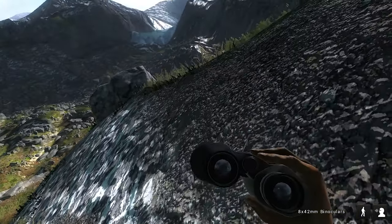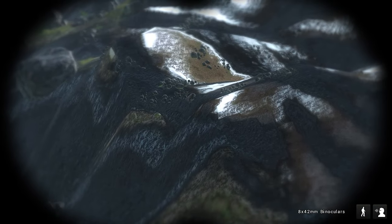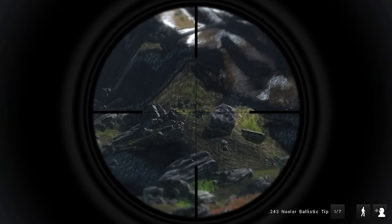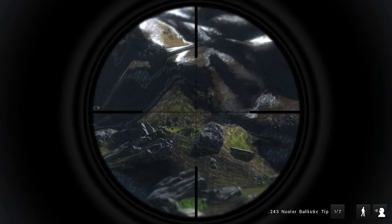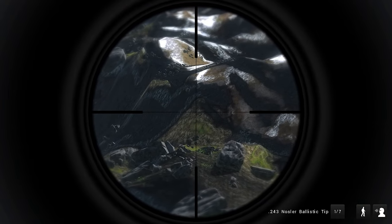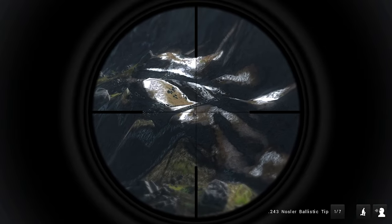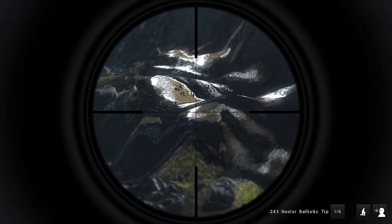We do have some more ibex running over there - just spotted those guys. Hopefully there'll be a male somewhere within the group. We actually do have another little female just jogging around up there. I think it's kind of glitched - it's just running the same pattern over and over again. I do want to take it down. It's going to be quite a long shot. The ibex have a really weird sort of warning call - it's sort of like a chirp from a bird. This is a really tough shot. I missed - I think that's just a clean miss.